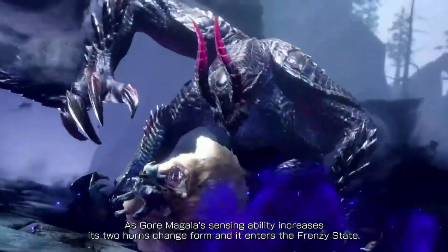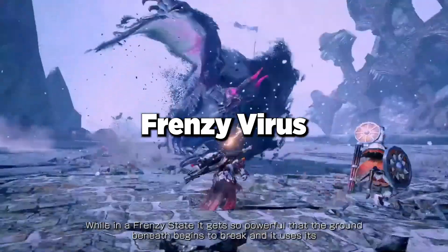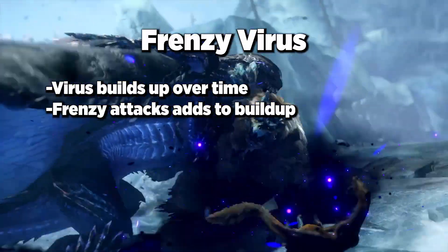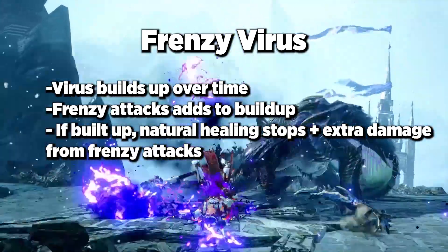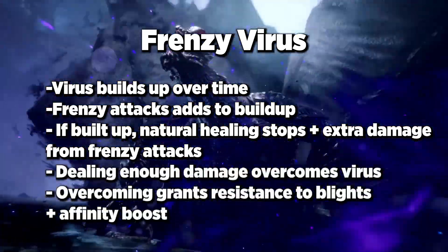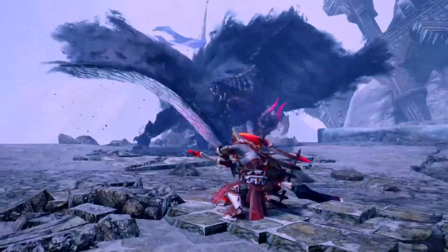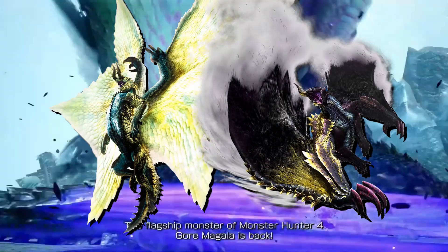One particularly unique characteristic that Gore Magala brings to the table is called Frenzy Virus. When you are attacked by a frenzy-imbued attack, it causes Frenzy Virus. Over time, the virus builds up and can be accelerated by eating frenzy attacks. If it fills up, natural healing stops for a limited time and damage from frenzy attacks becomes amplified. However, similar to Malzeno's Blood Blight, if you overcome the virus by dealing enough damage, you become more resistant to blight-based attacks and receive an affinity boost for a time. This makes me very curious as to whether or not we will see the other forms of Gore Magala, which means Shagaru Magala and Chaotic Gore Magala.